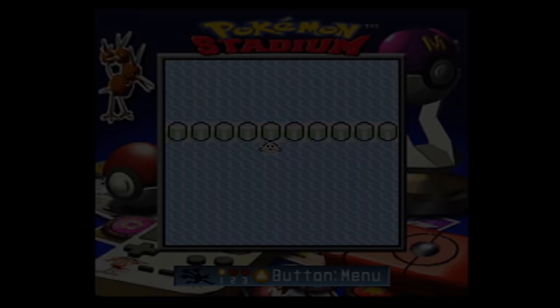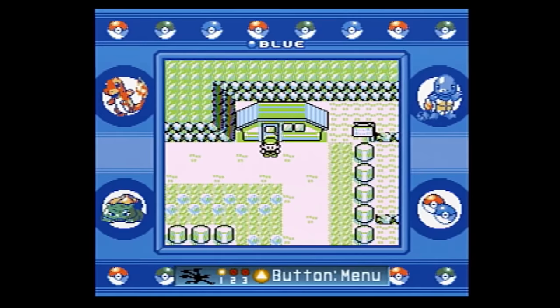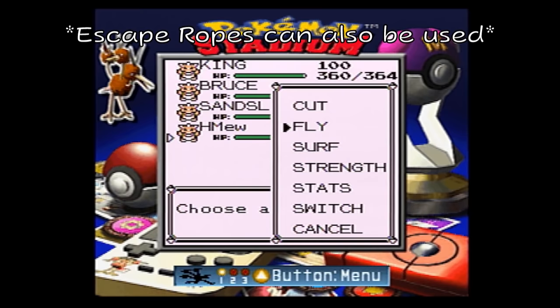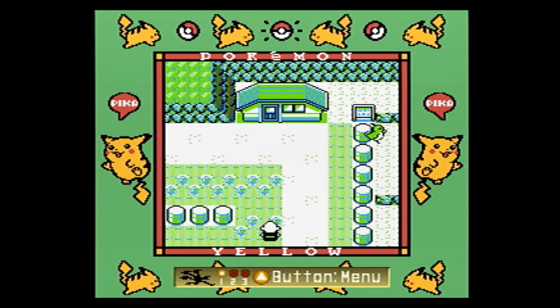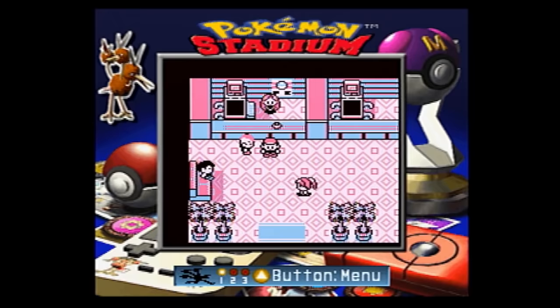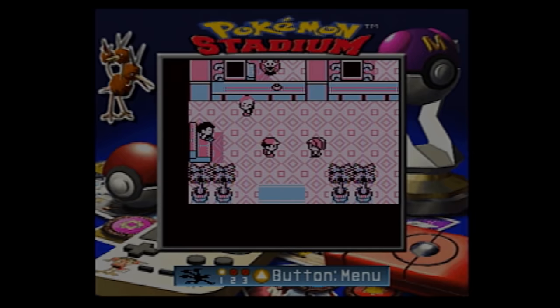The Trainer Fly glitch requires two things to start. The first is a long range trainer that hasn't been defeated — one that will immediately notice the player when appearing on screen. The most common trainers for this are the Gambler outside the underground tunnel on Route 8, and the Junior Trainer west of Nugget Bridge. The second thing needed is a Pokemon that can take the player back to a Pokemon Center with Fly, Dig, or Teleport. If the start button is pressed while walking directly into the view of a long range trainer, the menu will open before the player can be noticed, and an escape move can be used to get away. However, the trainer will still notice the player before leaving. After escaping, there are some strange properties — many interactions won't work, and the player can't communicate with NPCs including the nurse at the Pokemon Center. The start menu is also locked.